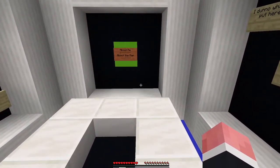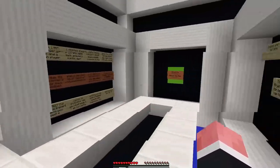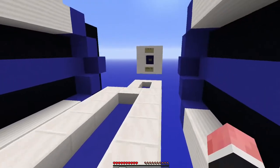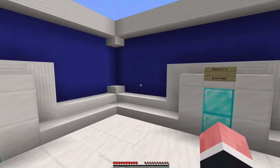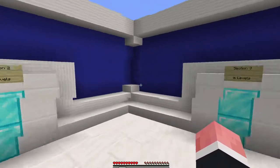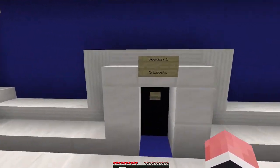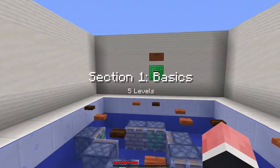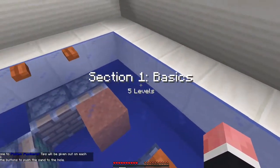Over here we've got 'About Me' and 'About the Map' — we'll read all that stuff later. I just want to dive right in and start playing. Oh, so we're broken into sections. We've got five and ten, oh that brings us up to sixteen, so there's nineteen levels. Let's get into the first section — the basics. I appreciate the basics.